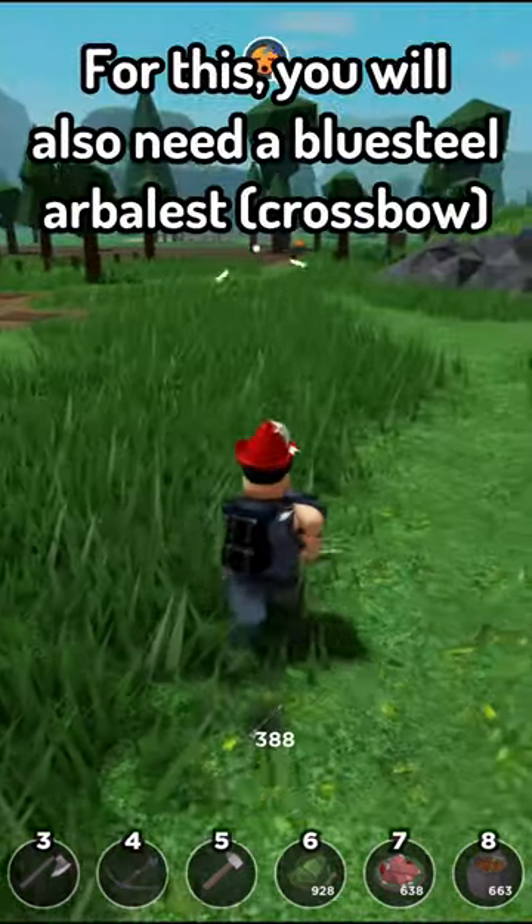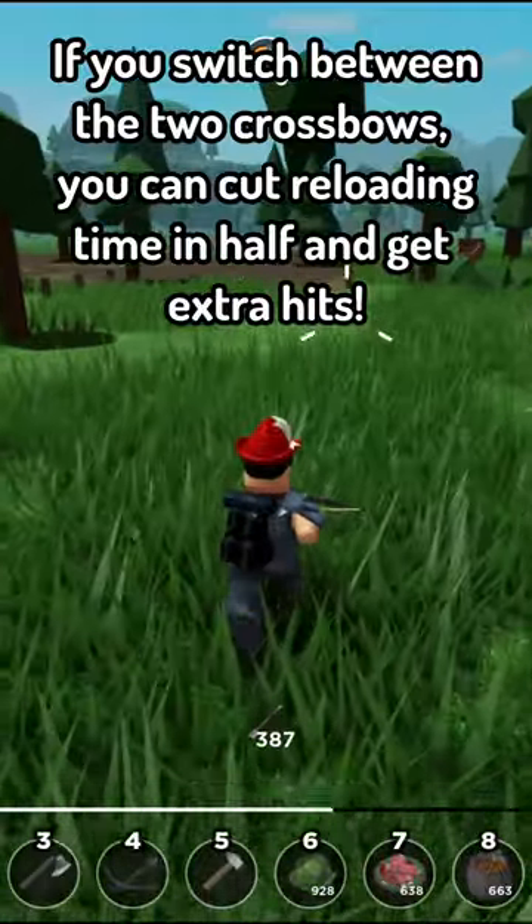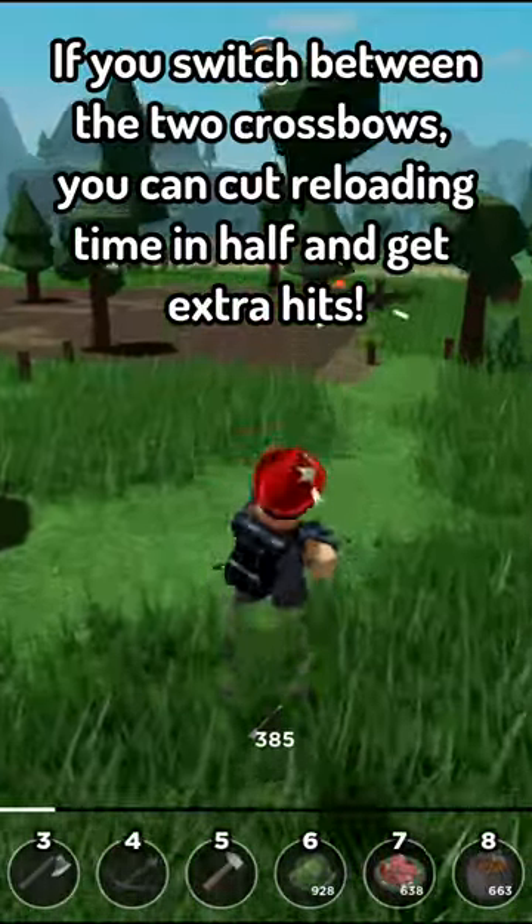For this, you will also need a blue steel or ballast crossbow. If you switch between the crossbows, you can cut reloading time in half and get extra hits.